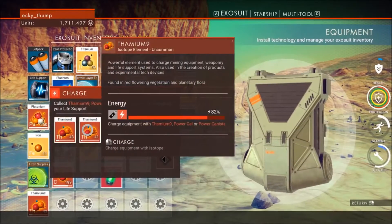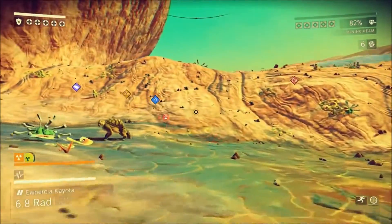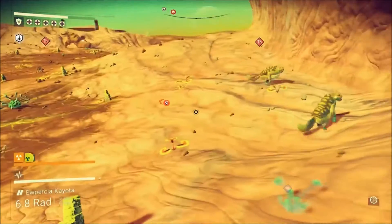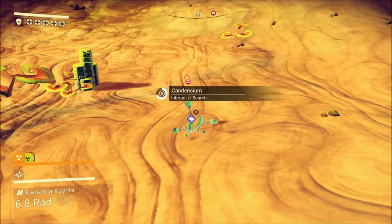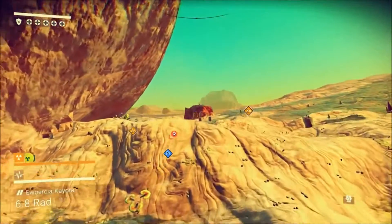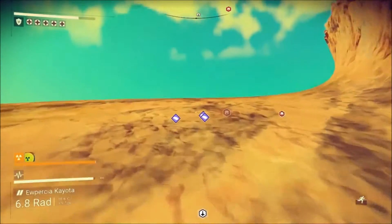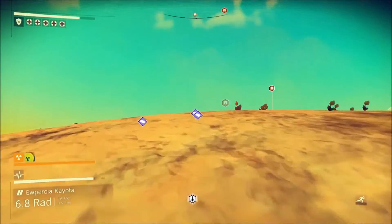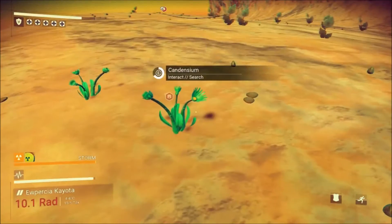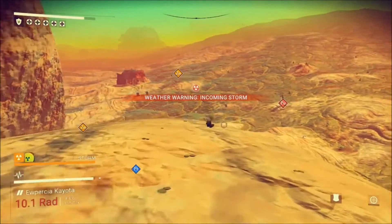Life support — I guess we're going to have to dip into the Thamium. Goddammit, it's another dangerous planet full of hostile crap that wants to kill us. Okay, there should be some up on that ridge — I saw at least two up there.